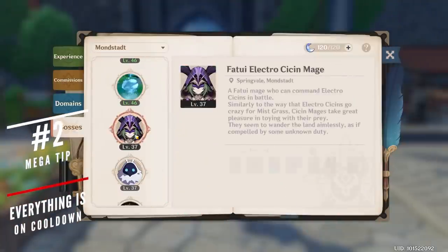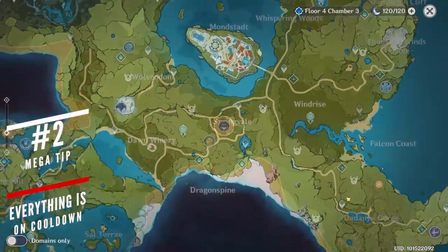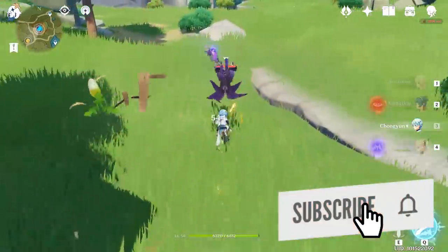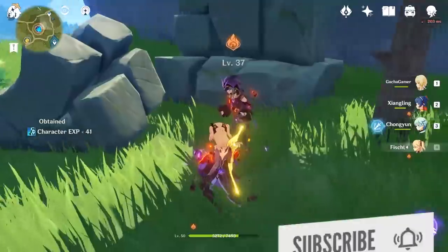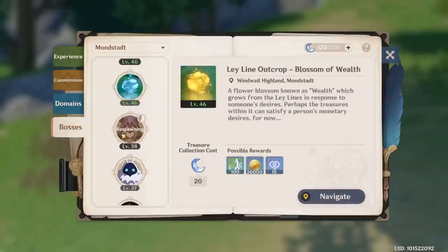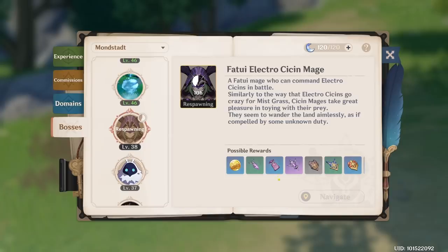Once you unlock the Adventurer's Handbook, you will be able to go on hunts for various world bosses. Some of the common foes you will fight include Electro Cicin Mages who draw precious resources needed to upgrade your weapons. You can only hunt them a limited number of times before these pesky mages disappear and only show up again after more than 18 hours.